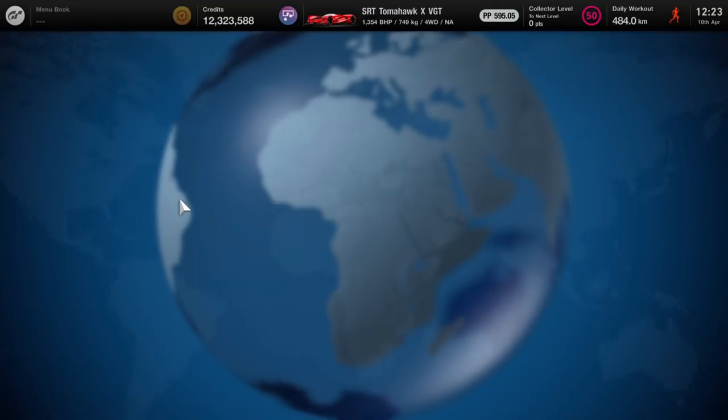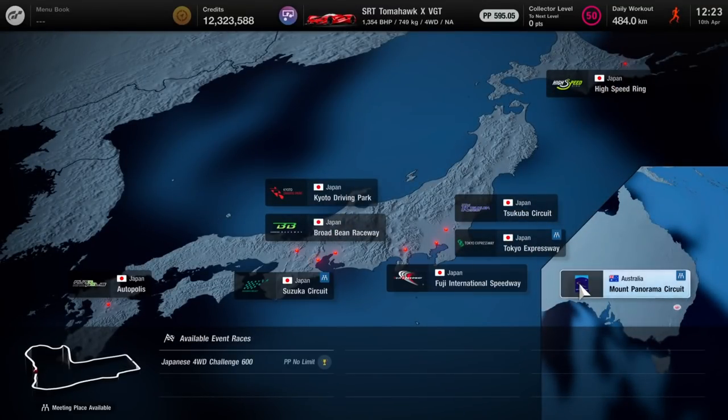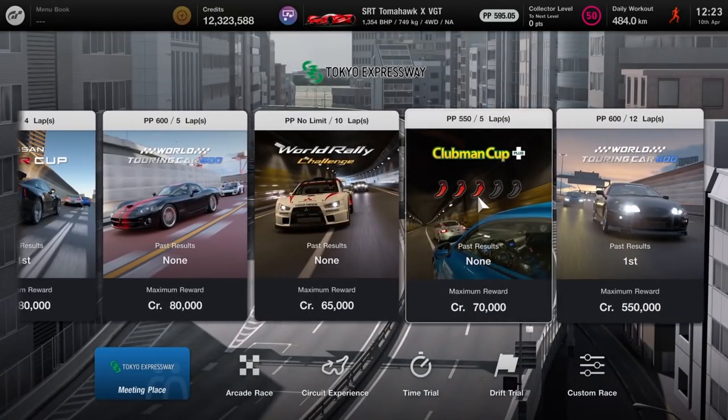First we need the Tomahawk X Vision Gran Turismo, then we go to World Circuits and to the Tokyo races. We choose the last race, which is limited to 600 power points.